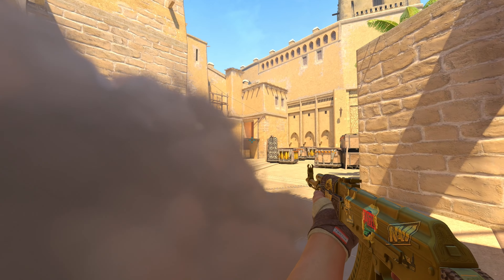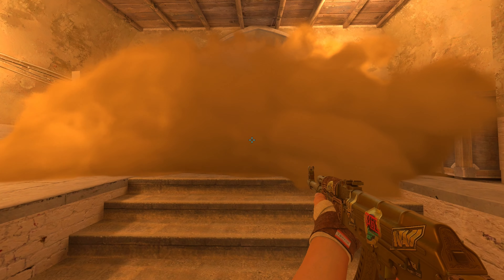In addition, you are able to abuse the tremendous smoke cloud to find a hole in the CT defense. With the right timing you can open up the round by catching the CTs off guard.